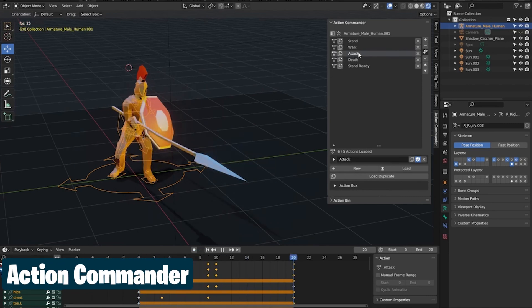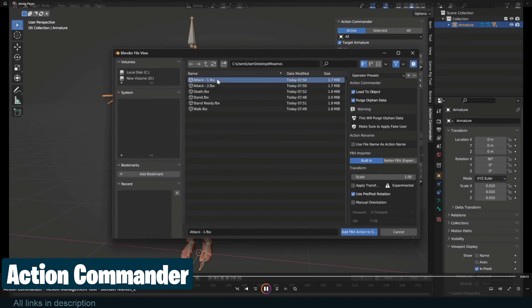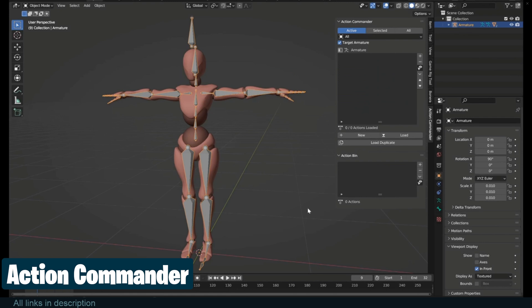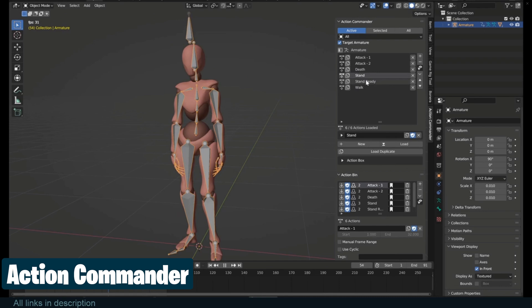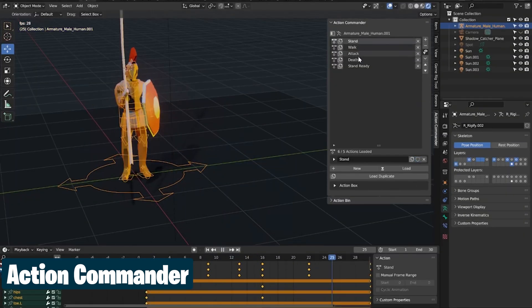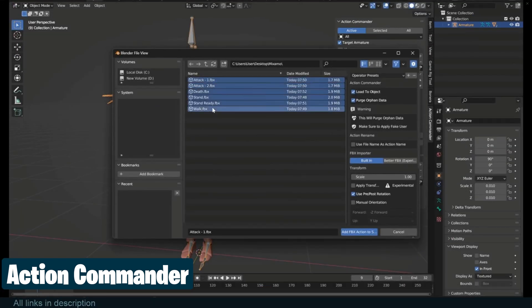Let me challenge you to something impossible or time-consuming to do in Blender. If you have a character in Blender, try to switch out the animations like you would in a game. The challenge is impossible, right? Well, this Action Commander does it like a game. You can list all your character's actions in the add-on and switch between them by just clicking through the list. The add-on will change the animation and also set the right length of your timeline to match the animation. This also helps you import Mixamo animations and easily switch between them, saving you a ton of time.